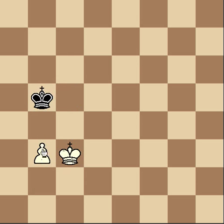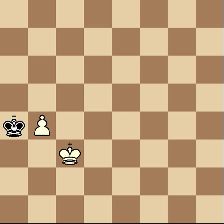Let's say the pawn gets pushed again. This is a unique position — if black goes to the side, black's going to lose, because then white can go up beside his pawn and escort it to the end and get a queen, and then checkmate. So you never want to step beside the pawn. Instead, you just step back one space. It's the simplest thing in the world.